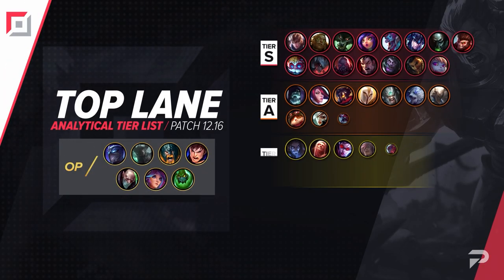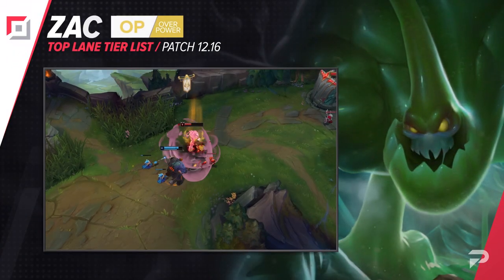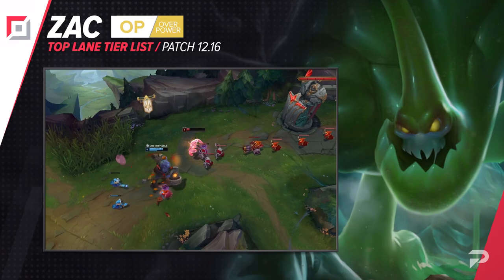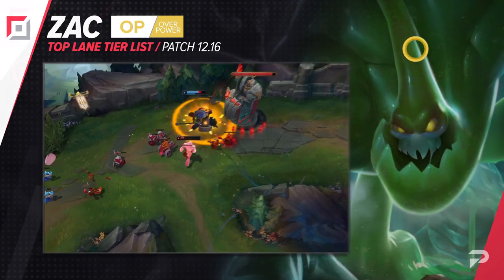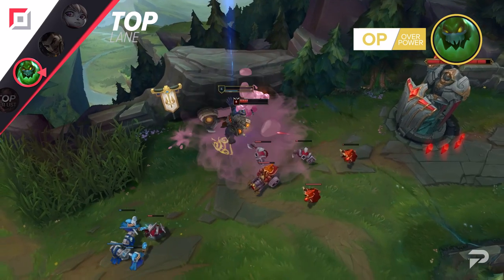Now, let's get onto this tier list. First, we'll start off with the top laners. We'll be moving Zac back up to the OP tier. He was there for quite a while, but in the last couple of patches, he fell off really hard for no real reason. And now, just as quickly as he fell off, he's risen back up.